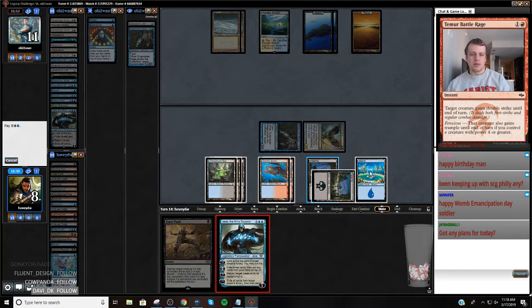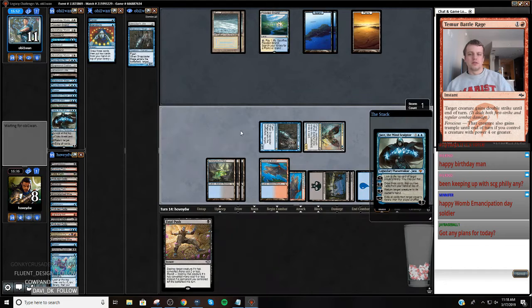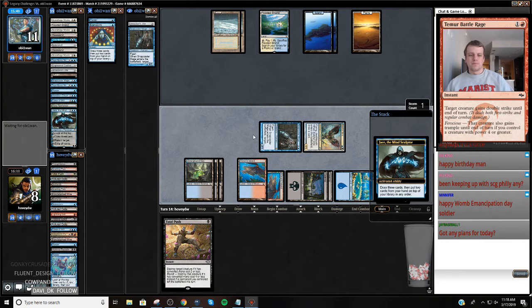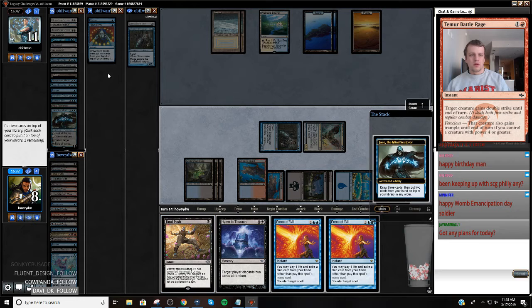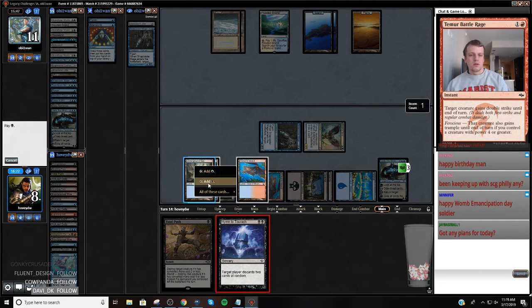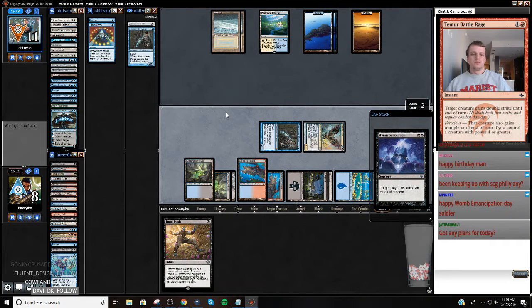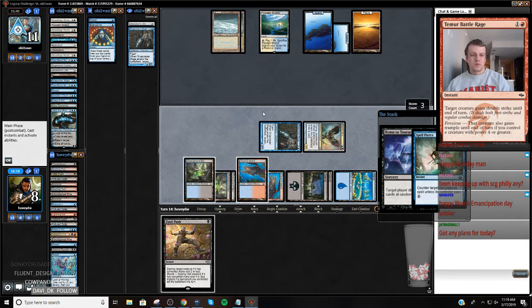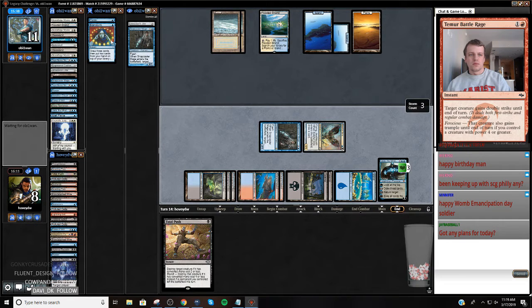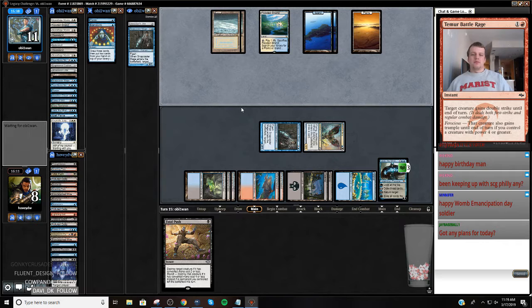I could get hard cast Emrakul but I'm not really doing anything else, so I'm just going to jam this. Force with a blue card - or I could Hymn their last two cards. That sounds nice. This could mean a Clique is coming. I got a Council's Judgment - okay, yes, this game's over. Oh okay, I spoke too soon.